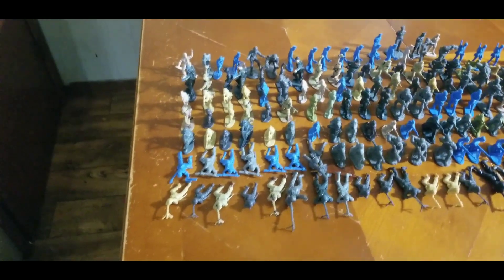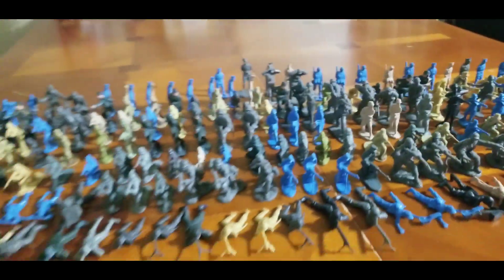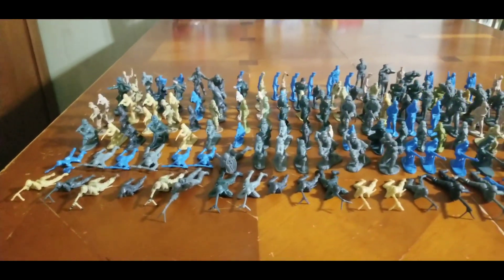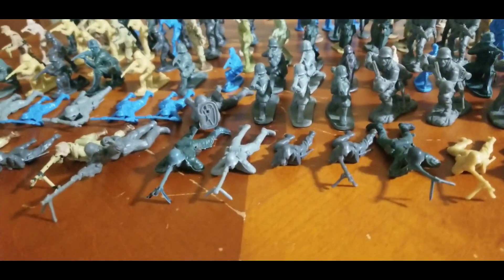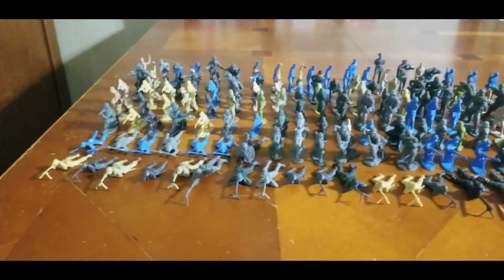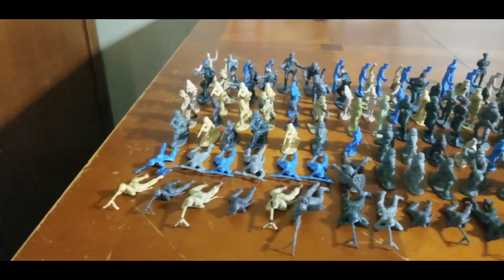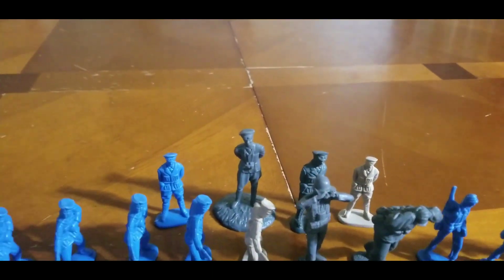Let us begin the tour. As you can see, this is the army of Germany during World War Two. You can tell by the color schemes — I have tan, blue, and gray. The units in this whole army are color-coded: tan is Africa Corps, gray is Wehrmacht, and blue is SS.